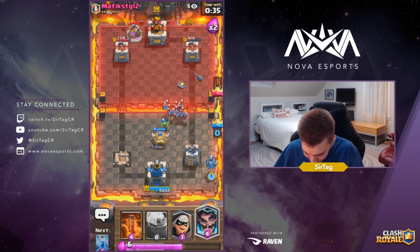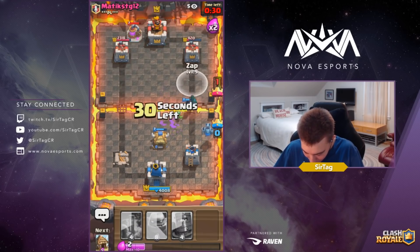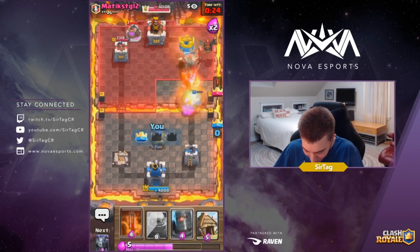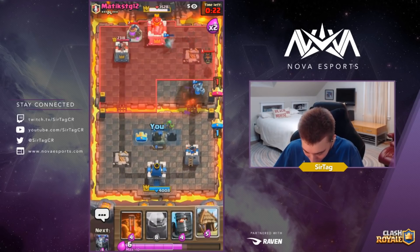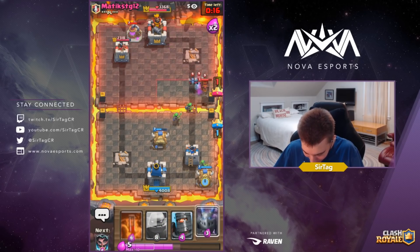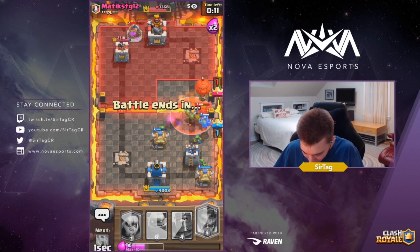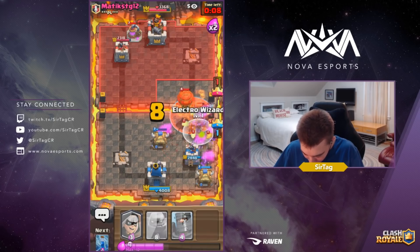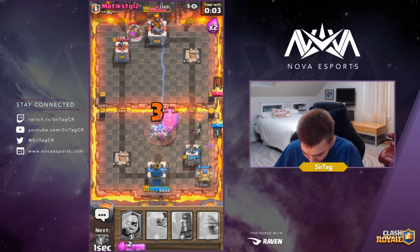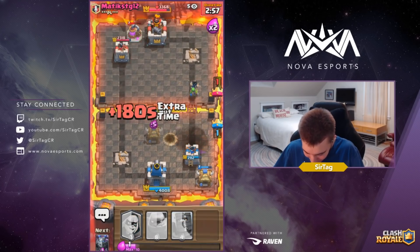All we gotta do is take that tower — pretty easy ask. We drop our electro, our bandit, get the zap ready for the skarmy that's dropped, zap it immediately, the bandit gets on top of the tower and that tower is gone from the world. Mega minion is still alive and thriving. He's gonna try to accumulate as many units as possible behind that lava hound, so we drop our mega minion, poison to make sure those minions die as soon as possible, drop our electro as well — I think we'll be able to bounce back in this game despite the rocky start. He's continuously going in for fireballs just trying to chip away.